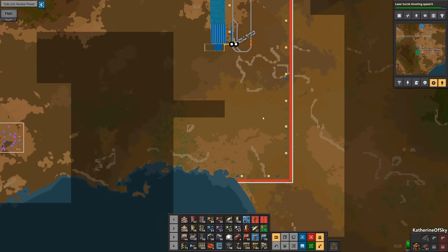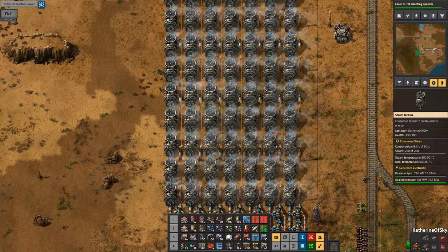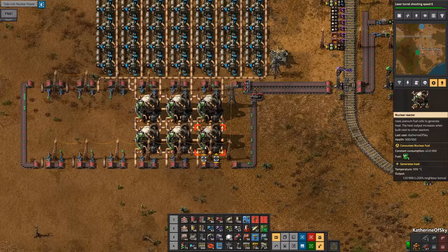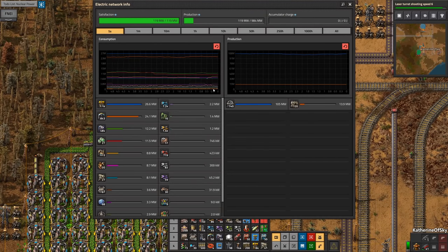Let's go ahead and check our plant — is it functioning? It's functioning! Look at this! We have nuclear power — we are buzzing here. This is great. So what are we at right now with power? 984 megawatts — I think we're okay now. Hooray! We have no more power problems. Life is clearly better.